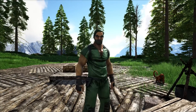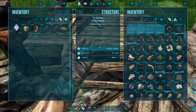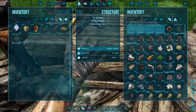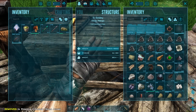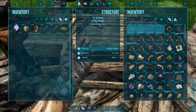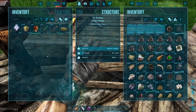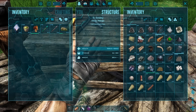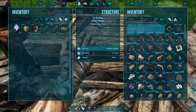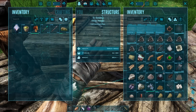Hey, how's it going everybody, welcome back to Svartalfheim! I'm Phlinger Phoo, and today we're gonna go exploring and get some loot done. I just want to make sure we've got plenty of firepower just in case, because firepower is important. We only need one crossbow. I can't believe it - we've gotten this long and I haven't gotten an improved crossbow. That's like a first for most series.